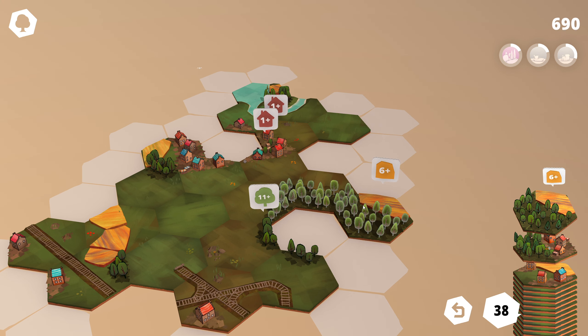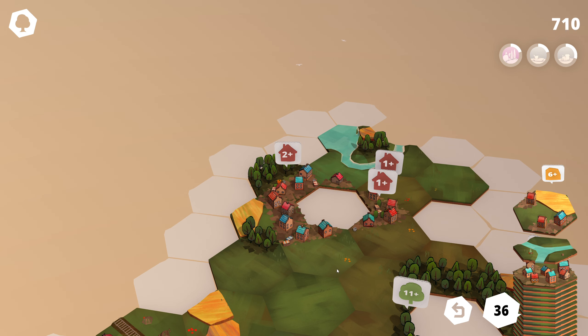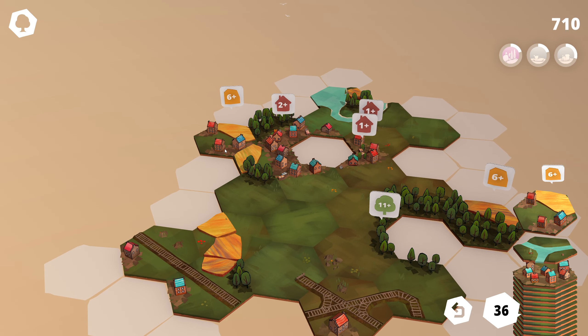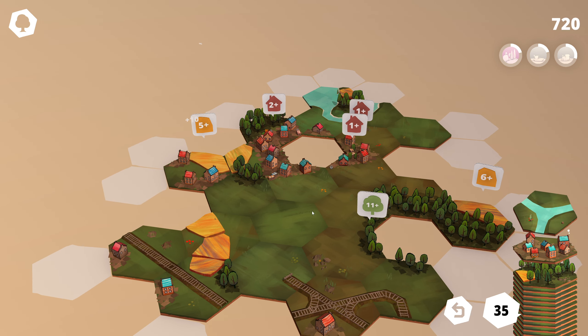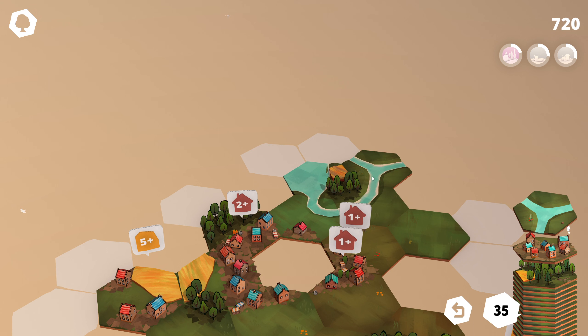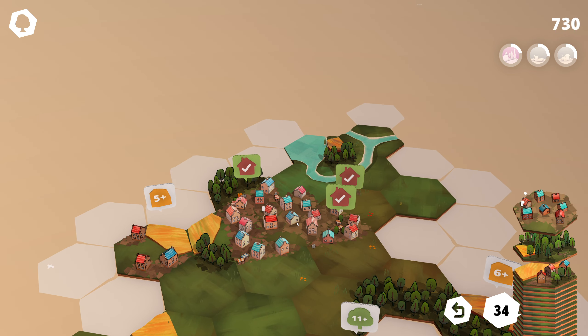And houses over here. So now I need an all-house tile to go in that gap — I don't know if I'll ever see one of those, but we can hope. Oh god, a triple riverway. All right, we'll stick that there then. That's very close, but I'm going to try and hold out for a perfect.